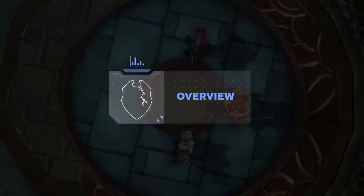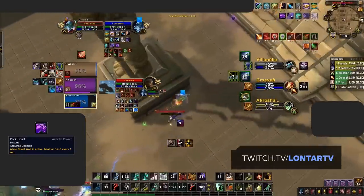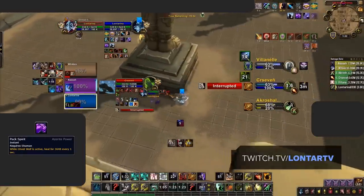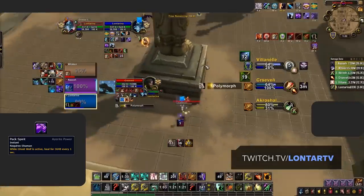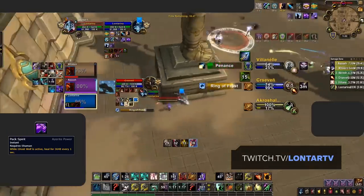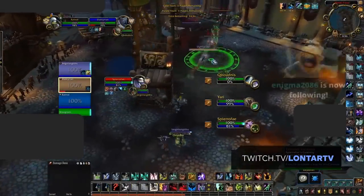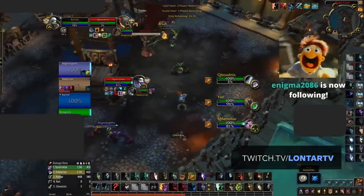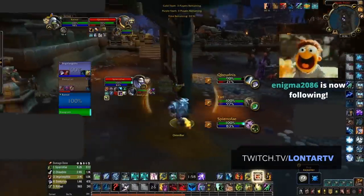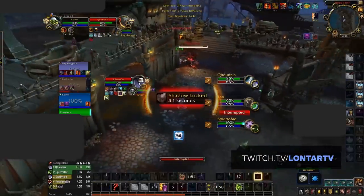To get things started, let's take a look at what's changed from BFA. Last expansion, Resto Shamans had a very odd playstyle which basically saw them sit in Ghost Wolf whenever they were targeted. This was because of the Pack Spirit Azerite trait, which kept Shamans alive without them actually needing to heal themselves. Moving into Shadowlands, with the loss of Azerite Essences and traits, this will no longer be the case. Resto Shamans once again need to be cautious with their positioning, and will also be required to cast in order to top themselves when under heavy pressure.